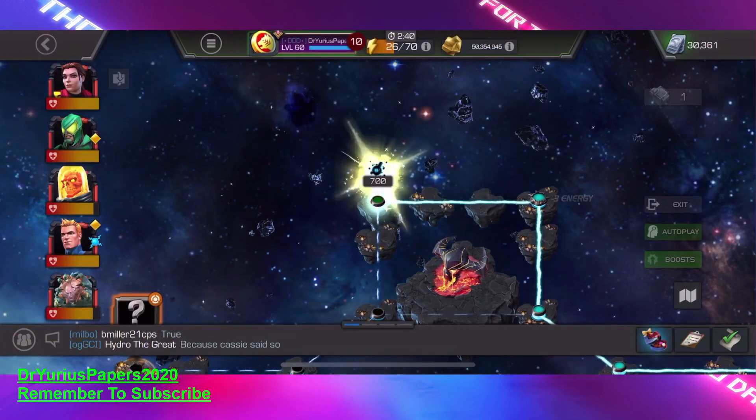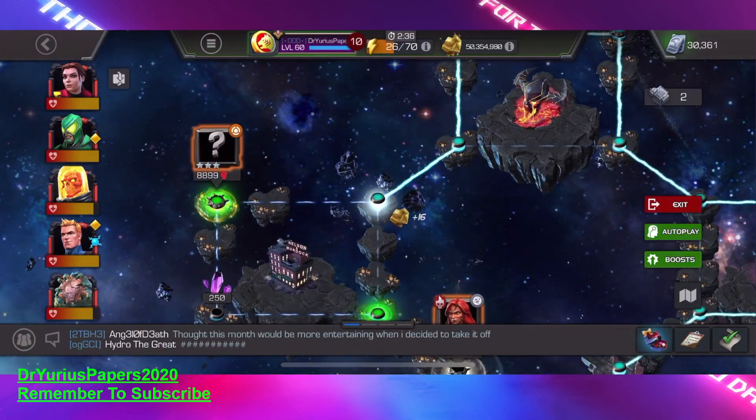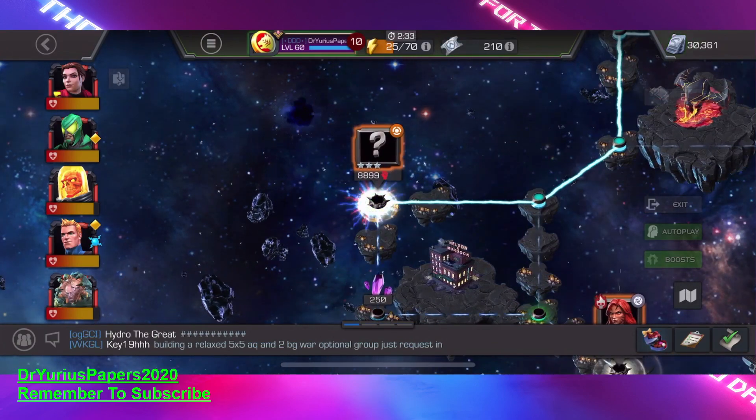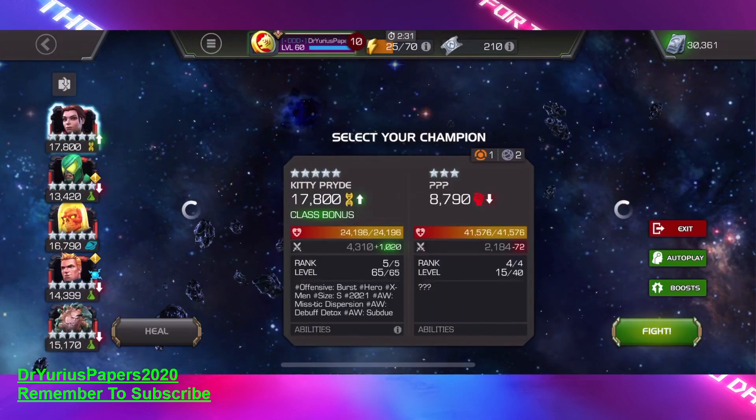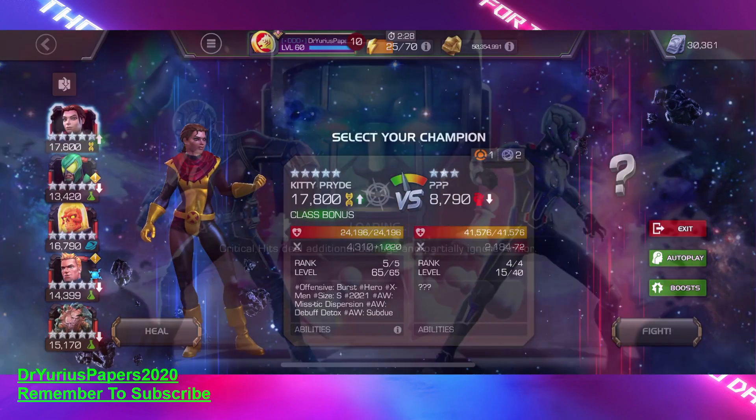We get a smidgen of Tier 1 Alpha. Now this next fight is a question mark node. We're going to use Kitty Pryde for this one.